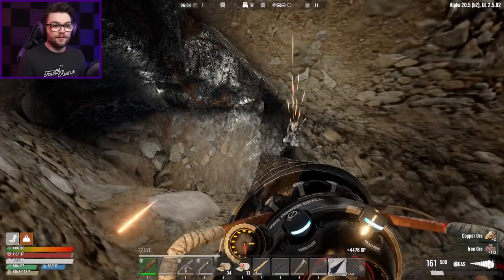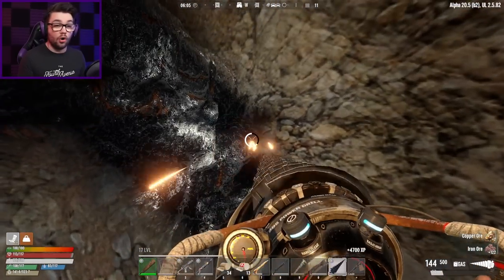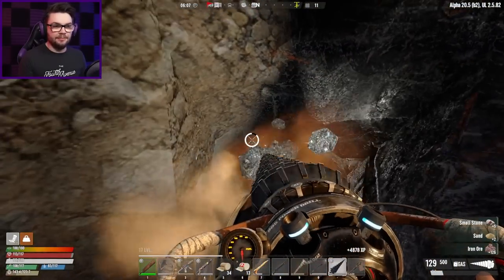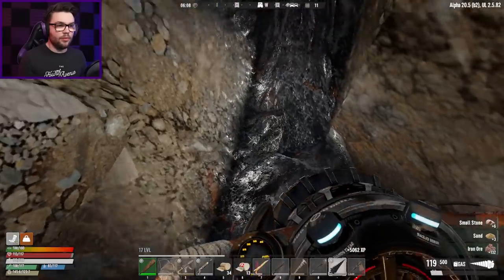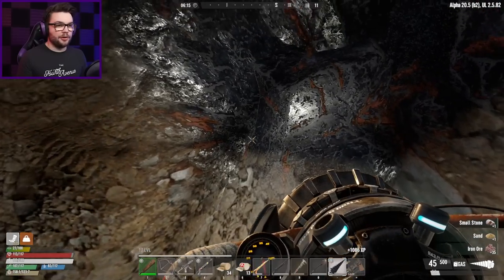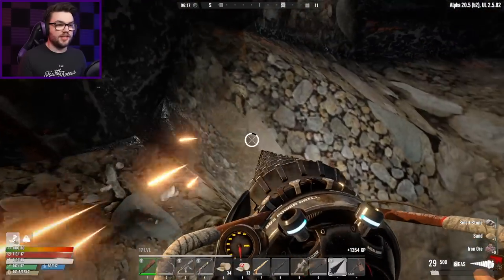Wait, is that a different kind of ore? No, it's still iron, we're fine. Oh, some copper ore! Where do I get the copper ore from? Is there another node down here somewhere? Where did the copper come from? I'm gonna need some more of that. My Valkyrie drill is almost in a bad way, so I might just do a couple more blocks and then get out of here.